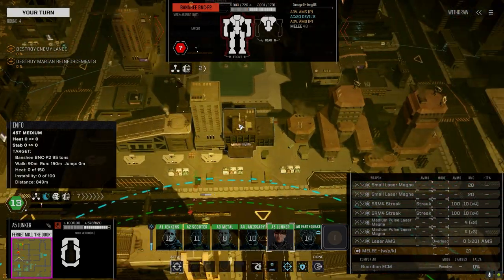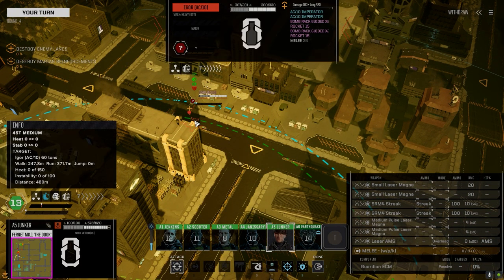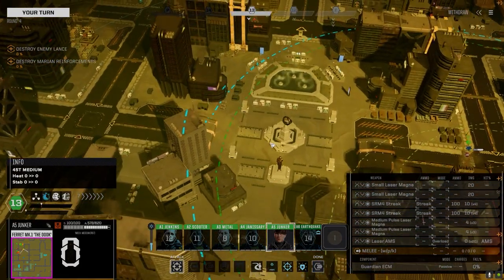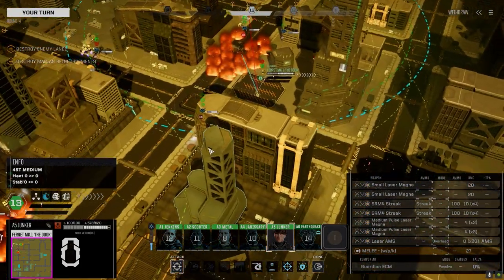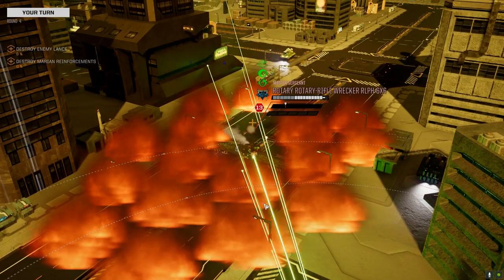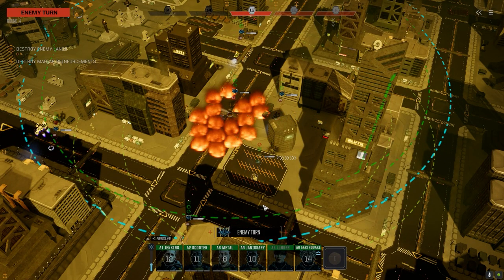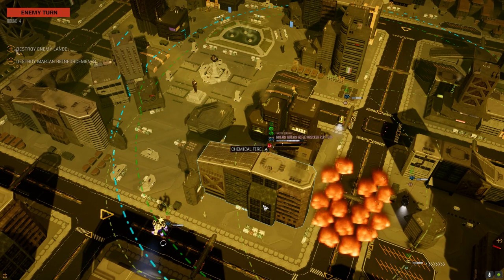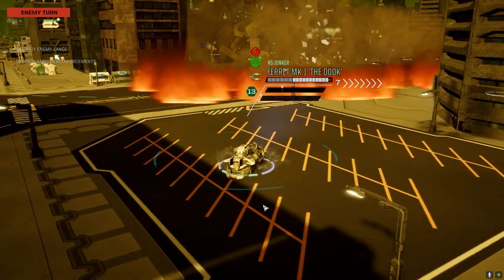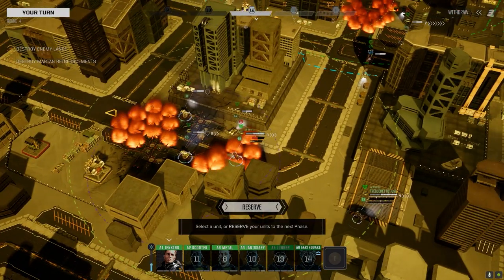Holy crap. They've got a Banshee — P2 AC/20, a pair of AMS, that's a lot of armor. Pair of AC/10s and some bomb racks. So there's probably another vehicle somewhere. We've got to go after the Rotary Rifle Wrecker — let's just shoot him. Some good damage. I wanted a tough fight so I'm getting it. He took a little damage and he's running, but taking the shot though.